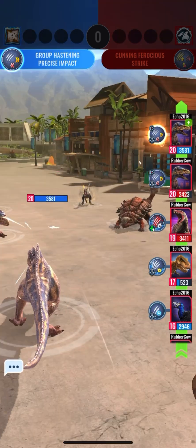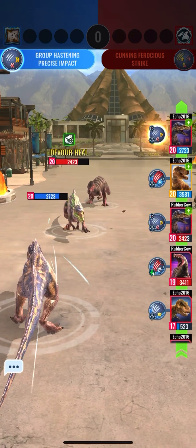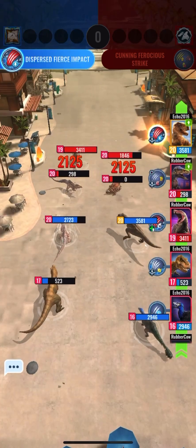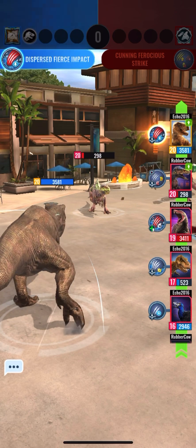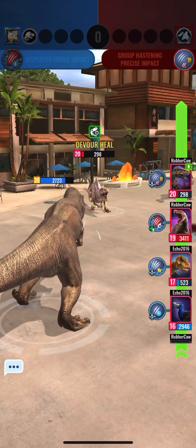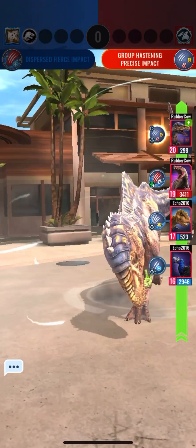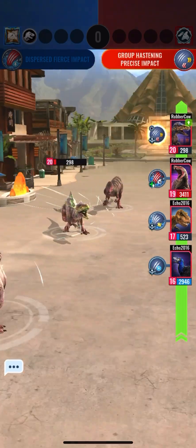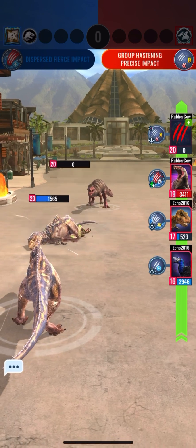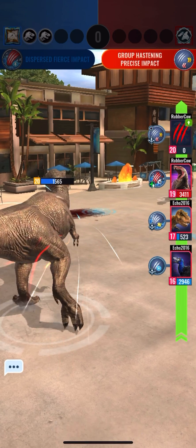We've boosted our own speed, so T-Rex is now moving next instead of Kunkusaurus. We've already taken out their Kalamalak. He does get two counterattacks — two Devour heals that can stack up — and he's getting his own hastening move. But I think our counterattack is going to take him out. Nice. Now I guess we can target the back row with our group moves, and we get an attack boost. That's nice.